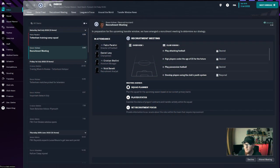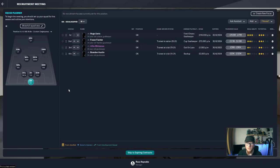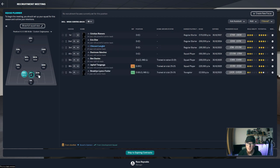Now we have the recruitment meeting. Sports Interactive have upgraded this section to streamline how we bring players into the club. You can highlight areas where we need to look for players and check where contracts are expiring. At the end of next season we're going to be losing Hugo Lloris and Forster, so we definitely need a goalkeeper. Looking at the centre-backs: Eric Dier is out at the end of next season, as is Davinson Sanchez — so those are players we can definitely improve on.